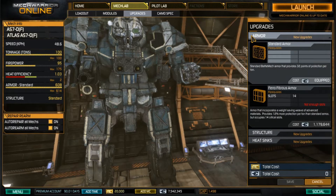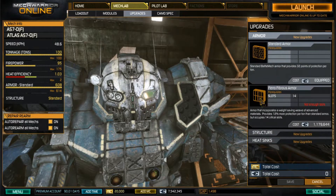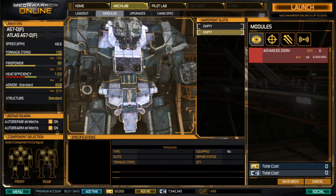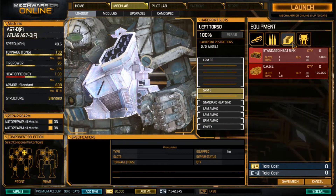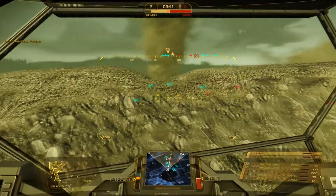The new technologies include ferro-fibrous armor, endo-steel internal structures, and double heatsinks. These were designed to save tonnage on a Mech — you sacrifice critical slots in order to gain space. For example, if you want to increase a Mech's armor, armor means tonnage, and your Mech can only handle so much. By adding ferro-fibrous armor, you take up critical slots, but it no longer weighs as much. Endo-steel internal structure works similarly, reducing how many internal slots you need for ammo or other armaments.